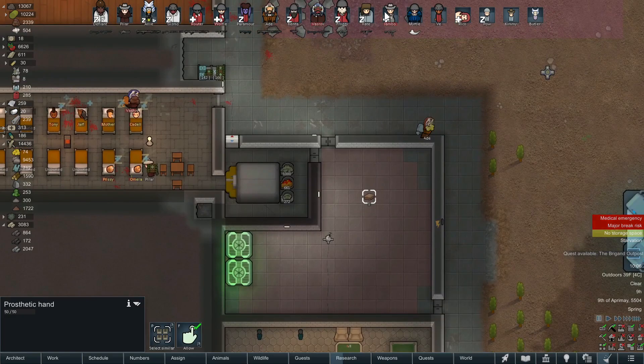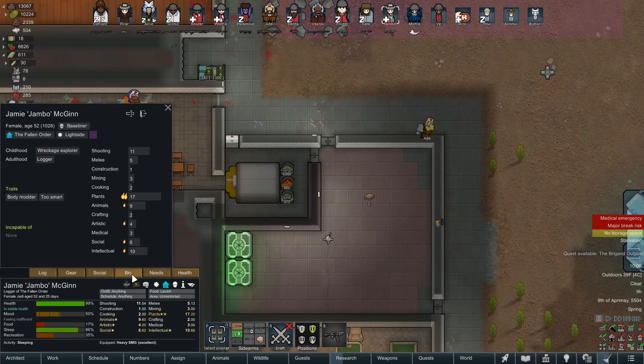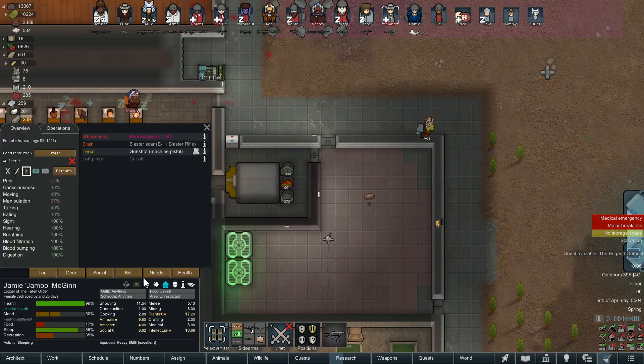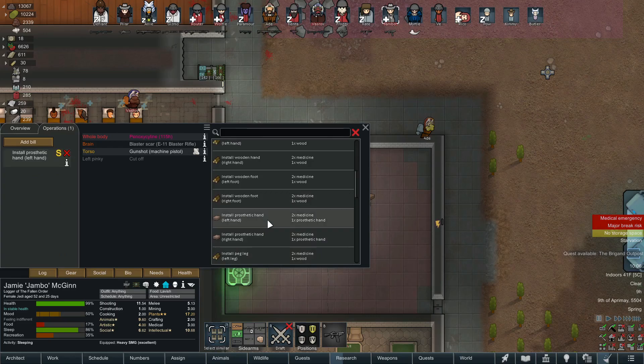Speaking of bionics, we do have one prosthetic hand here, and I believe that was for Jambo. She's our trouble pawn who enjoys body modding, so we need to give her something here so she'll cool down and not be so frustrated all the time. She also has a brain scar, so that doesn't help her situation. I'm going to wait till she heals up — I don't like installing bionics while they're injured. Let's go for a left hand: install prosthetic left hand. Eventually I'll upgrade this to a power arm or something better.